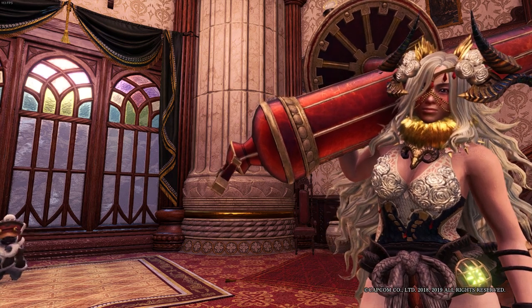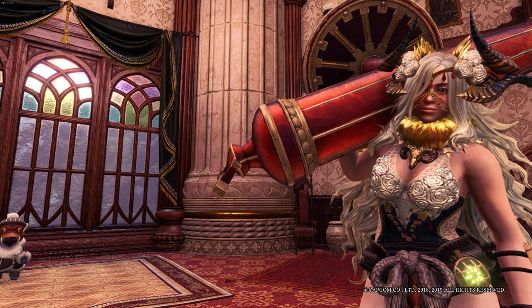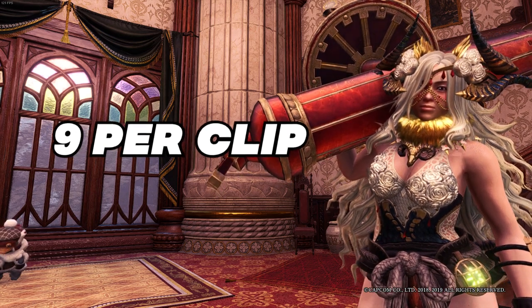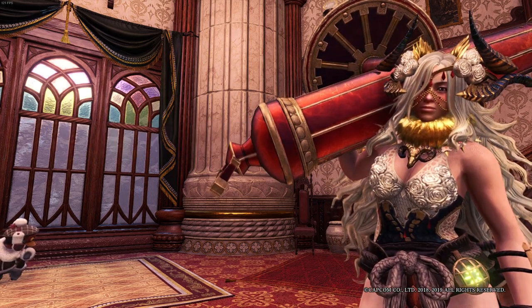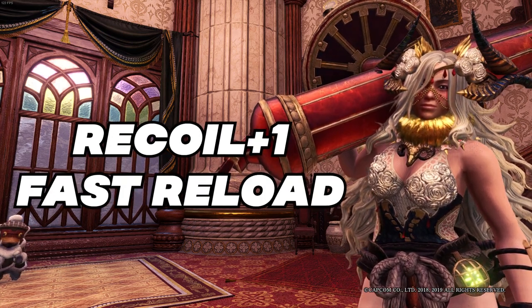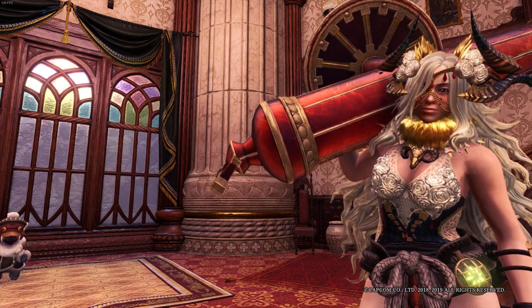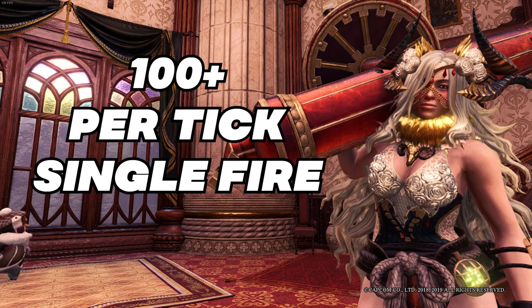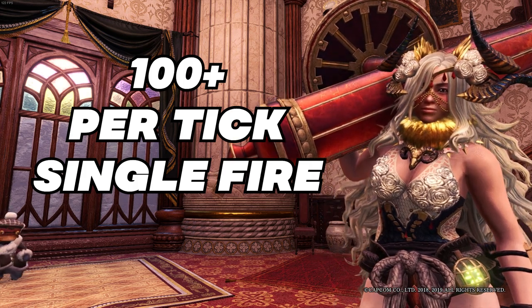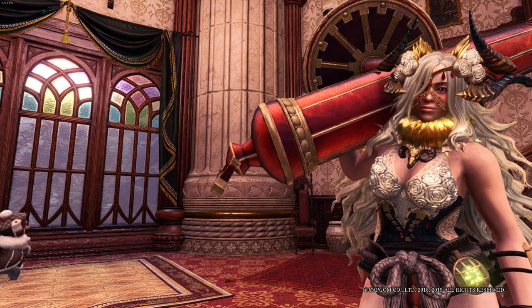The elemental heavy bow guns of Kulve Taroth are crazy. Basically all of the HBGs with built-in critical element have a clip size of 9 per clip, given that you have Free Element level 3, and all of them can have recoil plus one with fast reload. I've tested these guns out on certain monsters and was able to get up to 100 plus per tick per single fire elemental ammo — it depends on the monster's elemental hit zone value.